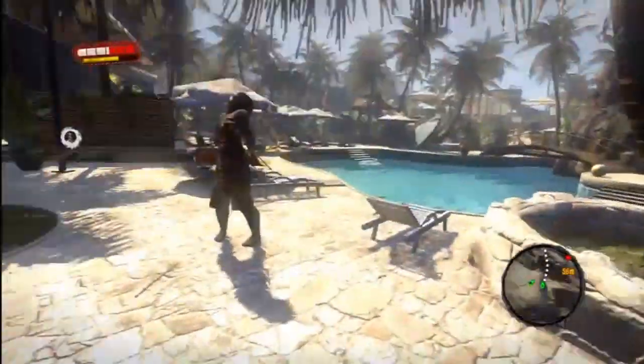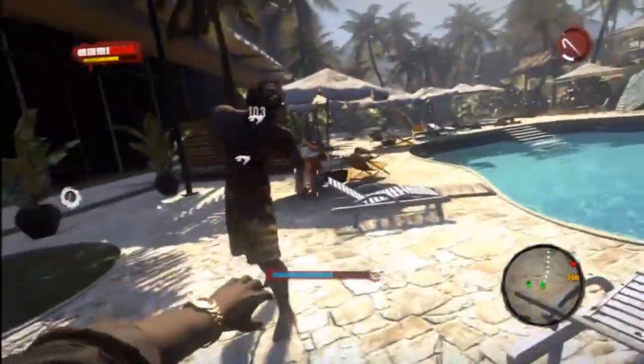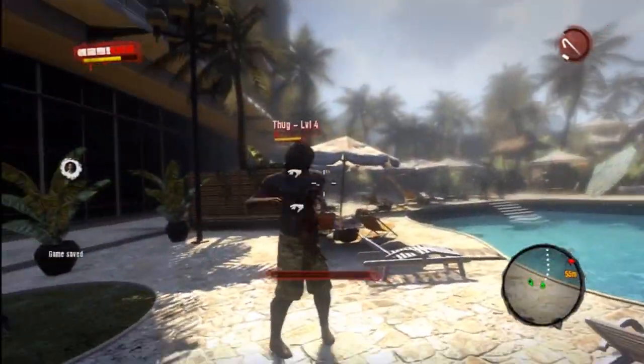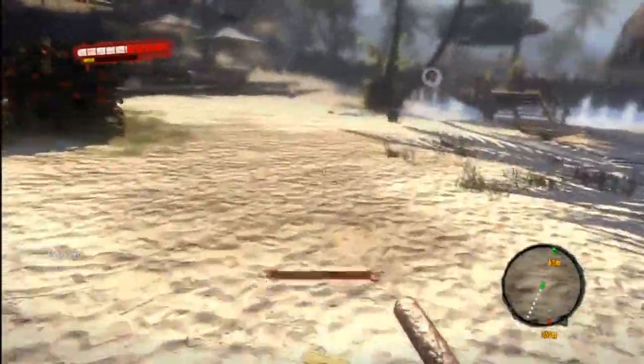Dead Island has very little punishment for dying. After you get killed, you just start right up again minus a few hundred bucks. Oddly enough, even with that, your heart doesn't beat any slower as you run for your life from a horde of zombies chasing you. You'll really want to live. A fun, yet sometimes annoying addition to the game is the usage of a stamina bar, which stops you from spamming attacks or sprinting for miles.